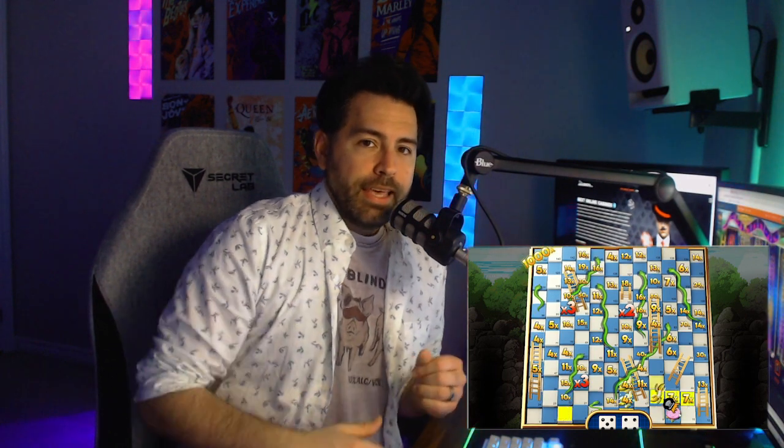The regular game is pretty average slot fare. The bonus game is where all the fun happens. You get a Snakes and Ladders board. Each space is either blank, has a multiplier, has a ladder, has a snake head, or has a banana. The blank does nothing, the multiplier adds that many times your base bet, the ladder puts you up the board, the snake brings you down, and the banana will increase a bunch of the multipliers across the whole board.